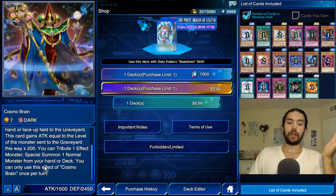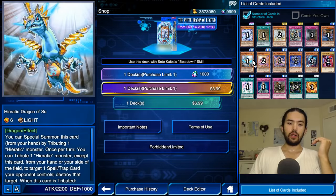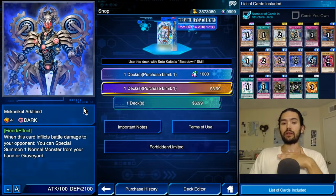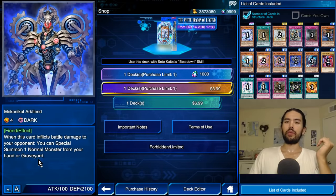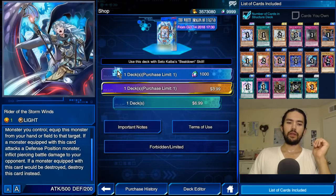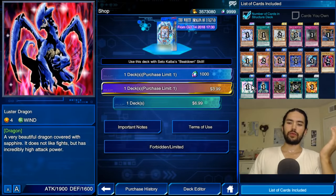Cosmo Brain: tribute one effect monster, including itself, and special summon one normal monster from your hand or deck — so this is searching out Blue-Eyes and all your normal monsters. Mechanical Archfiend is a little better than I initially said — you can set it, its high defense value means it'll likely inflict battle damage, and then you can special summon a normal monster from your hand or graveyard, kind of like a free Ancient Rules. Rider of the Stormwinds is not a very good tuner because it doesn't special summon anything. Luster Dragon is a really old dragon card — don't worry about Luster Dragon.